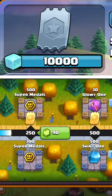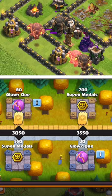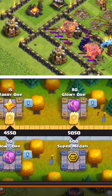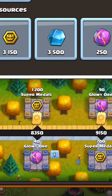Collect 10,000 ice cubes by earning stars in multiplayer battles, and bonus points will be awarded if you use the Rocket Balloon to do it, so you can fill a rewards track and collect up to 3,800 super medals and ore for free.